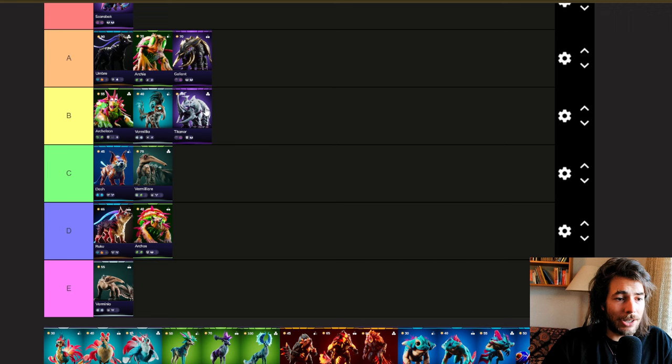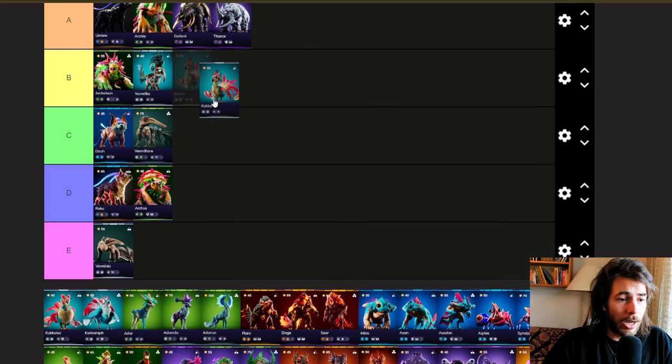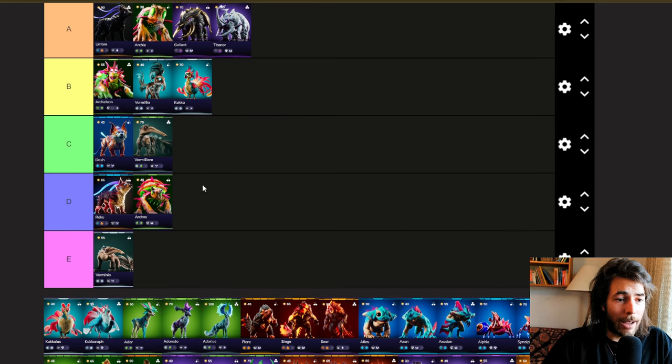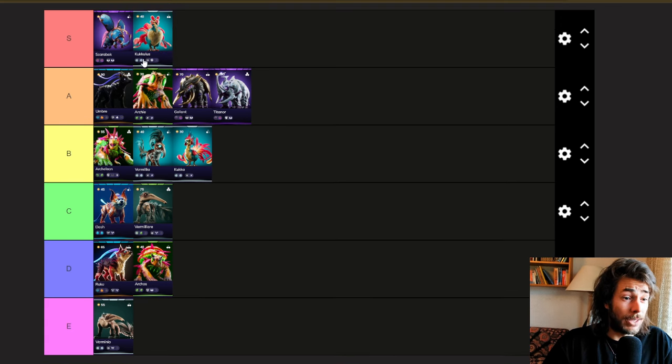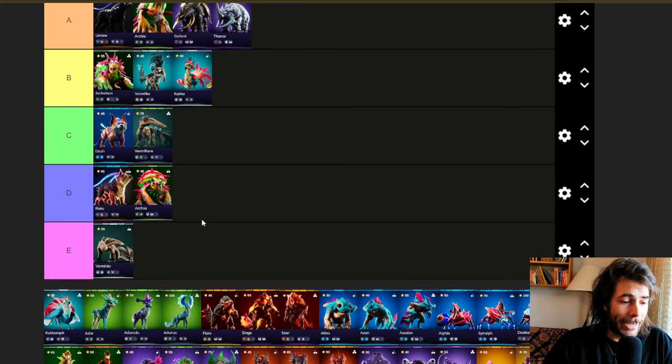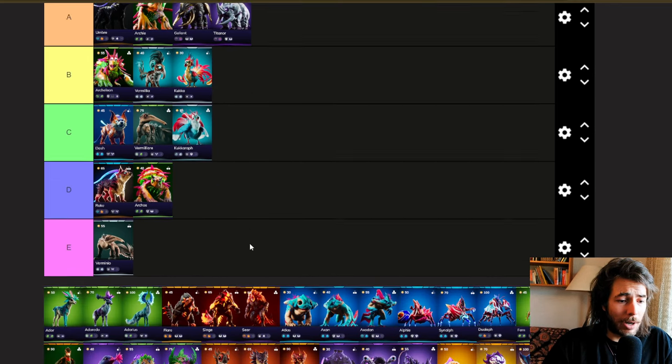Goliath and Titanor have seen a buff in the last patch and are now a little bit stronger. With the rise of Scions and Invoker Decks, they are a must-have in those two. Especially with Cardilux being nerfed, this is the go-to frontline tank for now. Kuka is pretty strong — a good Air Empath unit — but right now we're playing Enchanter, so we're playing more Kukulus; Enchanter puts this into S tier. Magma Enchanter decks are dominating the leaderboard. Kukorath was very good in the past, but right now we're not playing it a lot.